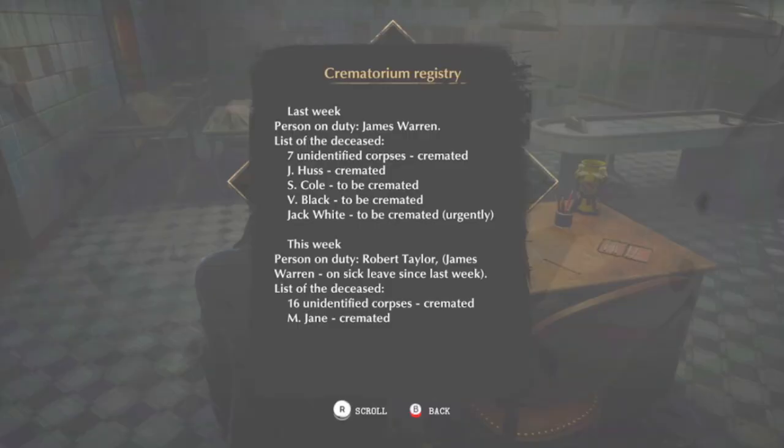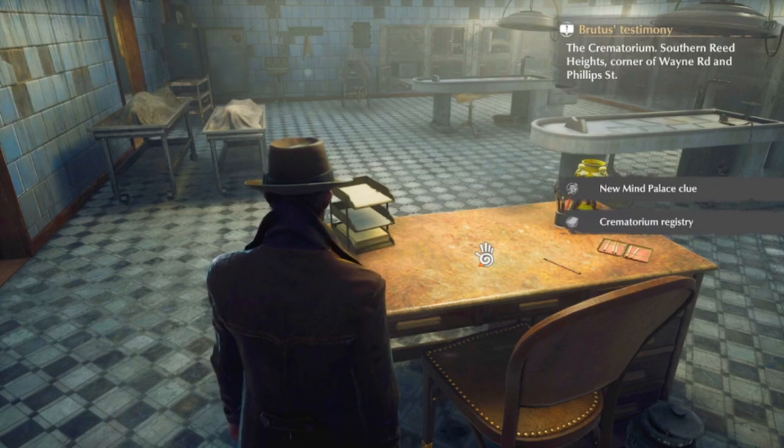Last week, personal duty: James Warren. List of deceased - seven unidentified corpses cremated, J. Hussey cremated, S. Cole to be cremated, V. Black to be cremated, Jack White to be cremated urgently. This week, personal duty: Robert Tyler. James Warren on sick leave since last week. List of deceased - 16 unidentified corpses cremated, M. Jane cremated. That's a lot of people dying.